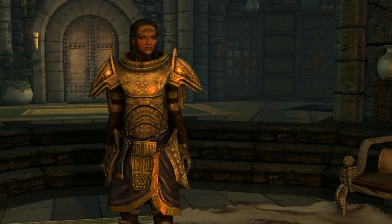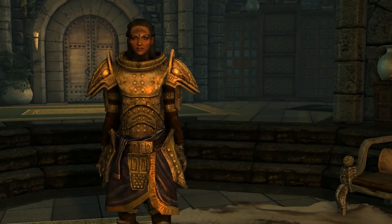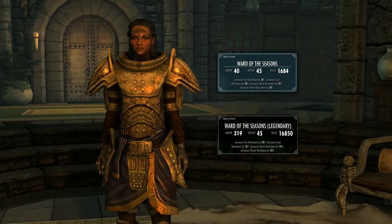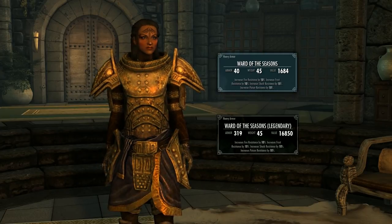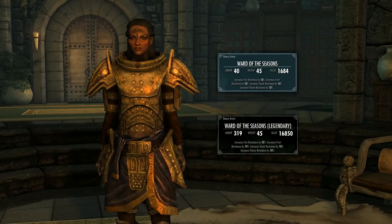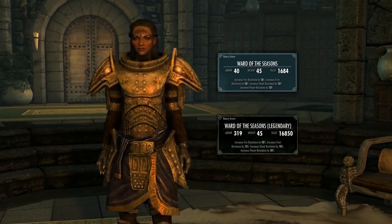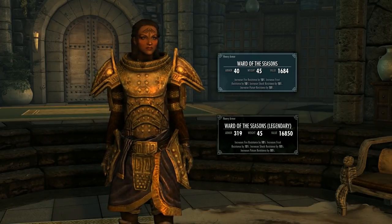The final boss fight — which is pretty damn tough if you're not prepared — gives you two items. The first is the Armour Ward of the Seasons, a heavy Dwemer armour that weighs 45 and has a base armour rating of 39. For reference, the standard Dwarven armour comes in at 34, so already a significant difference. I managed to improve it up to 319, easily reaching the armour cap with other armour pieces, and I have absolutely no perks or XP in heavy armour whatsoever.